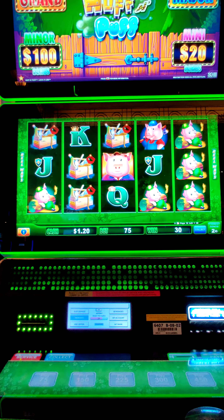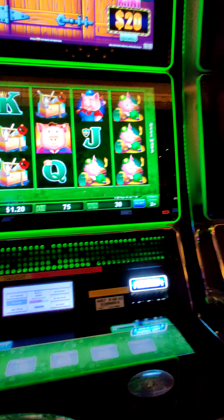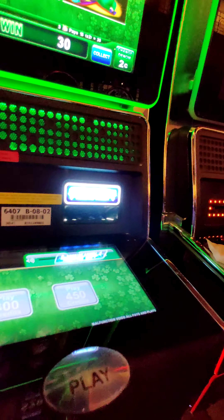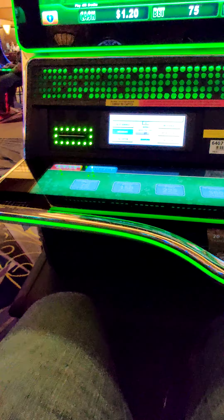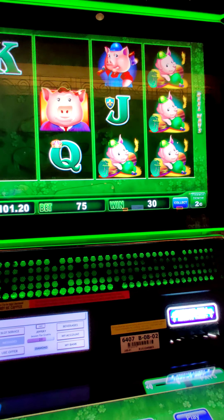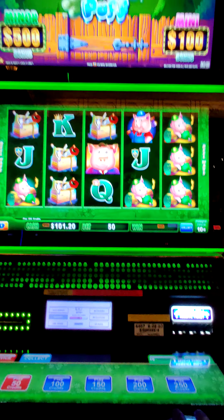Okay, all right — let's try another hundred dollars, see what happens. We're going to move the denomination. Let's go — ten cents, five-dollar bets. Whatever happens, happens.